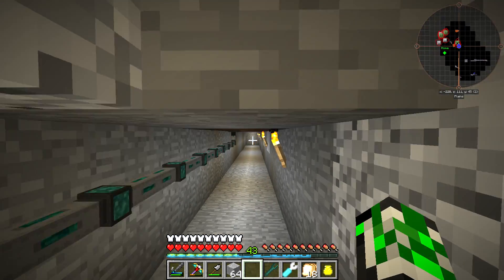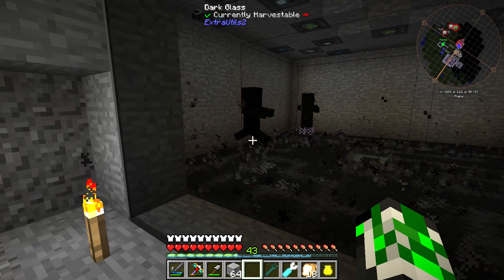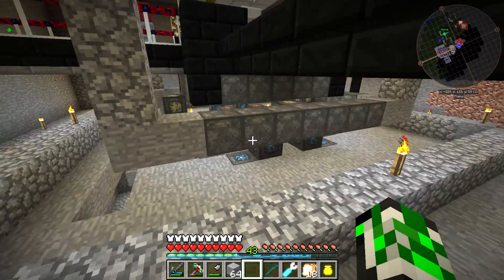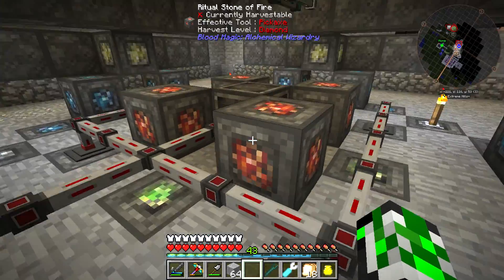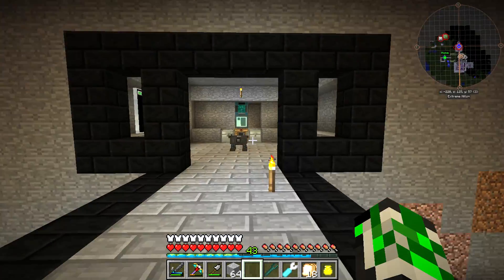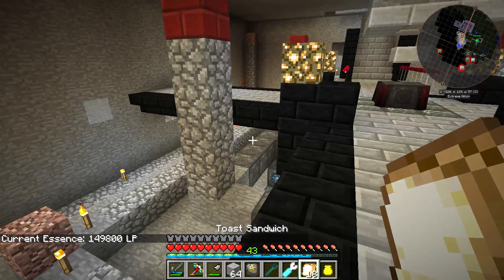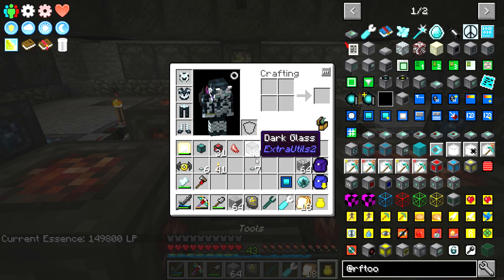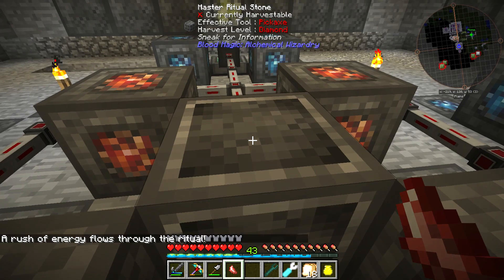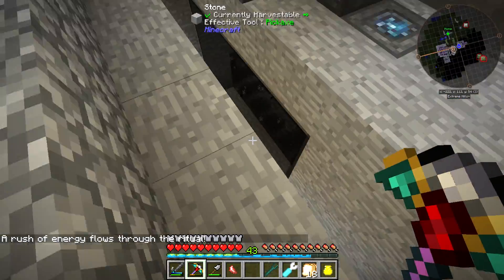I don't like how that spider's glitching out. Did they despawn? I think with cursed earth the mobs despawn after a certain amount of time so it doesn't cause lag. The altar is empty. Let me grab this and make sure I have enough blood in my network - I got way more than enough. This ritual only costs 50,000 life essence to activate. Let's grab the weak activation crystal. I bound it to myself so let's right-click - a rush of energy flows through the ritual.